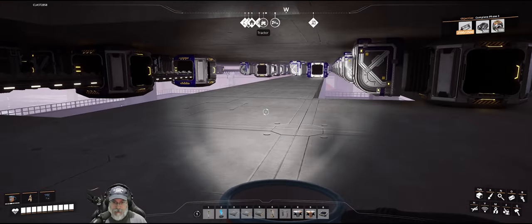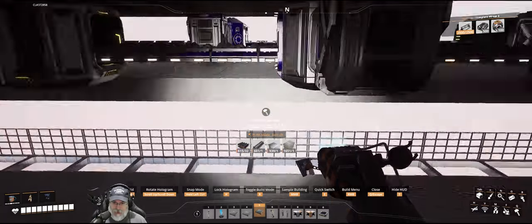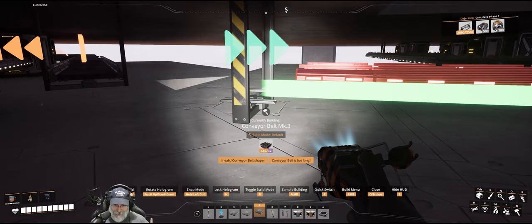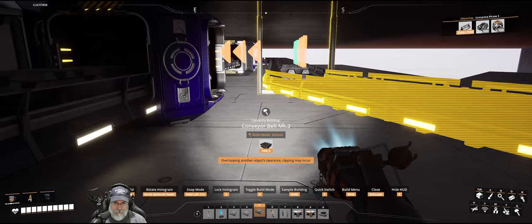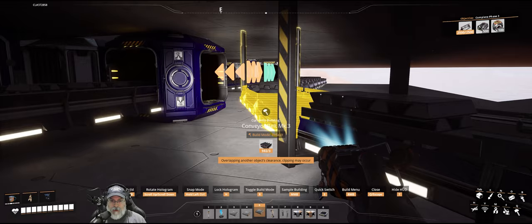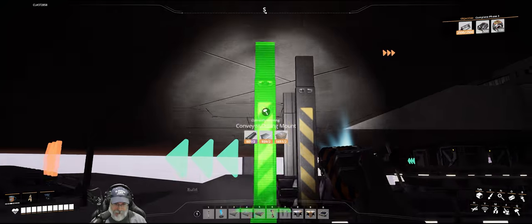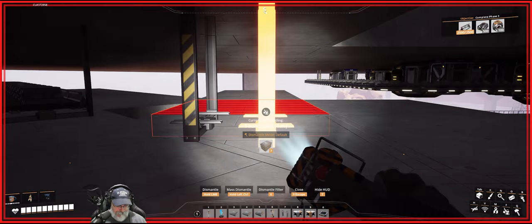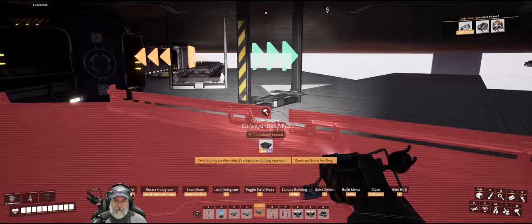I mentioned this last episode — if you ever decide you want to build a factory with angles like this, just be prepared for pain in the ass logistics. If you like things to be as neat as possible, if you're going to all the trouble to make a nice diagonal factory you probably do care about neatness. It's certainly not insurmountable — it just makes things a little more complicated.